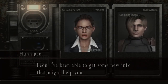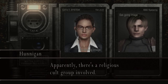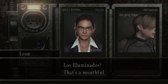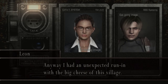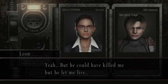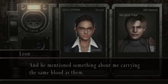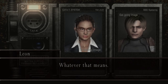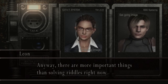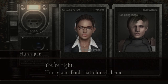'Leon, I've been able to get some new info that might help you.' 'Fill me in.' 'Apparently there's a religious cult group involved - they're called the Los Illuminados.' Los Illuminados - that's a mouthful. 'Anyway, I had an unexpected run-in with the big cheese of this village. But you're okay, right?' 'Yeah, but he could have killed me but he let me live, and he mentioned something about me carrying the same blood as them - whatever that means.' 'Carry the same blood, huh, interesting. Anyway, there are more important things than solving riddles right now.' 'You're right - hurry and find that church, Leon.'